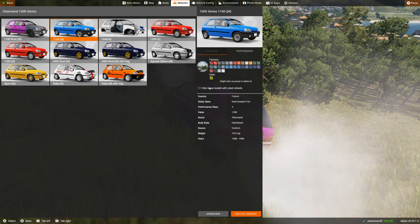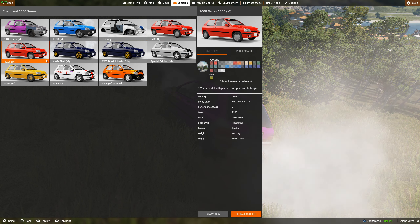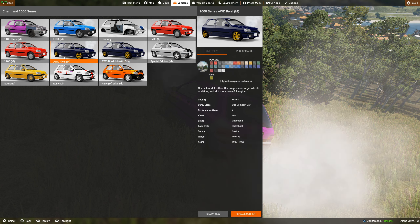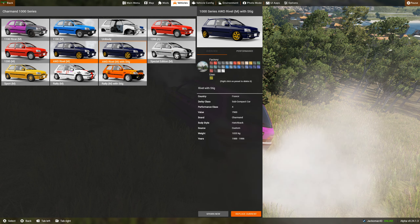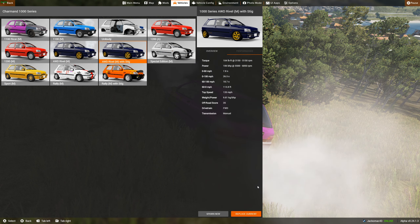The 1100 is just a basic one with steel wheels. You can apparently use this one for junkyards — put it as a little static object. I should have chosen the manual. But we're going to do the all-wheel-drive Revell with the Stig. The Revell has stiff suspension, larger wheels and tyres, and a more powerful engine at 106 horsepower.